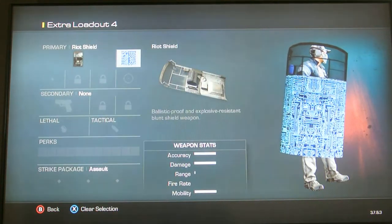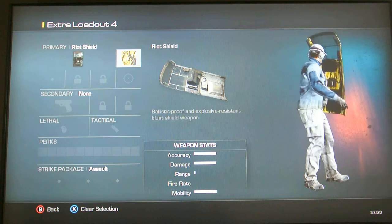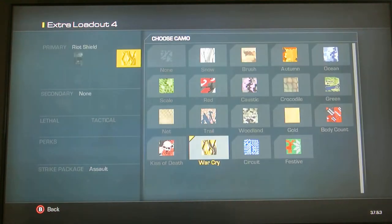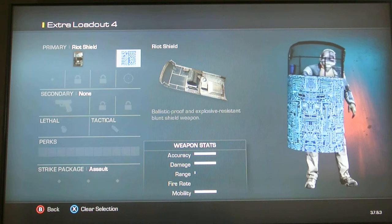The two that I actually purchased today were Circuit — actually I think I only bought one. Circuit and Warcry comes from being in Diamond Division and the Clan Wars, obviously. And yeah, I'm showing it to you guys on the Riot Shield, because I guess that's really the best view you can get of it. So we got that one, and then we got that one. Looks pretty sweet.